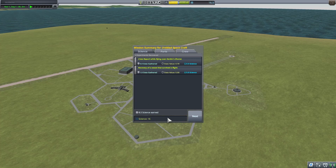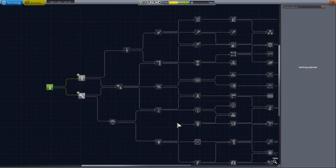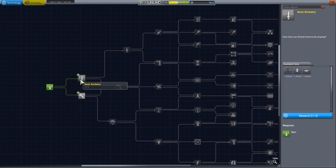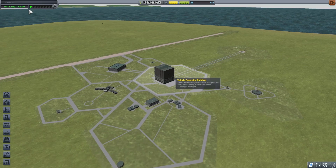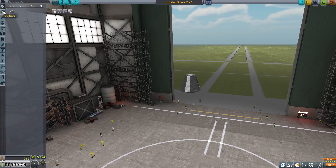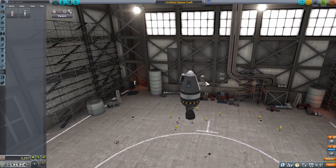I got some science — completed two missions. We have 16 science so we want Basic Rocketry and Engineering. Now we got some more stuff that can help. We're going to get a fuel tank, one engine, and a parachute. We also have other stuff now — a goo canister and another goo canister.